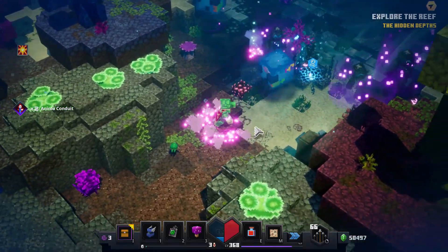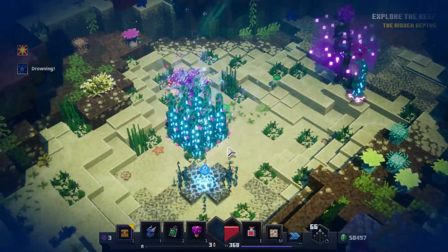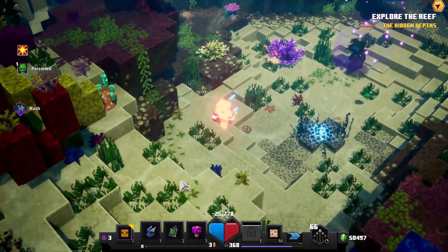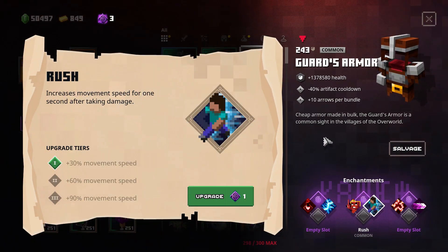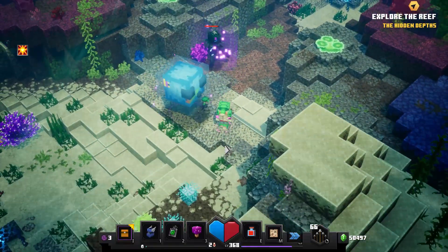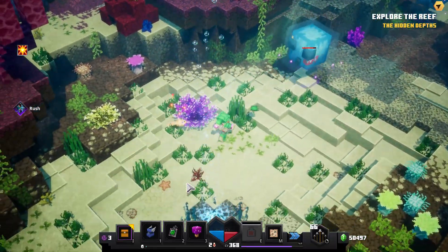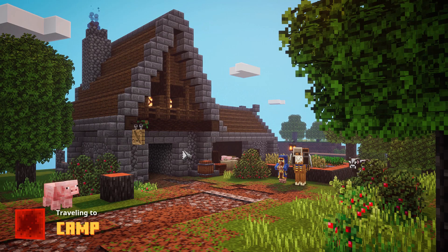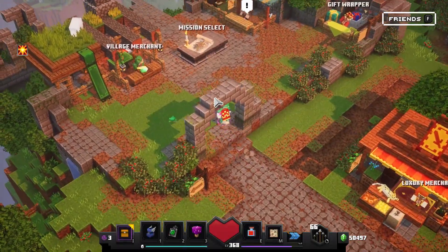I wonder if they can make it grant even more extra speed. Checking again — yeah, it's definitely one second. So honestly I'm not too excited about it. You can kind of get out of danger, but usually if you take a big hit you don't really need this, and for speedruns you're probably going to go with the 90% option anyway. Let me know what you think in the comments below.